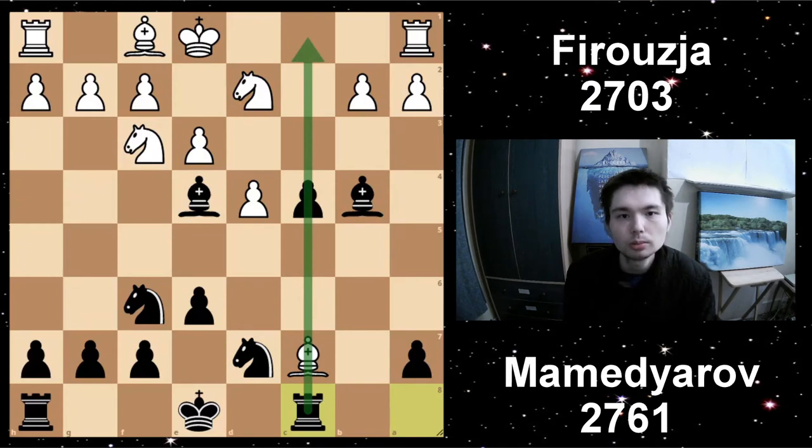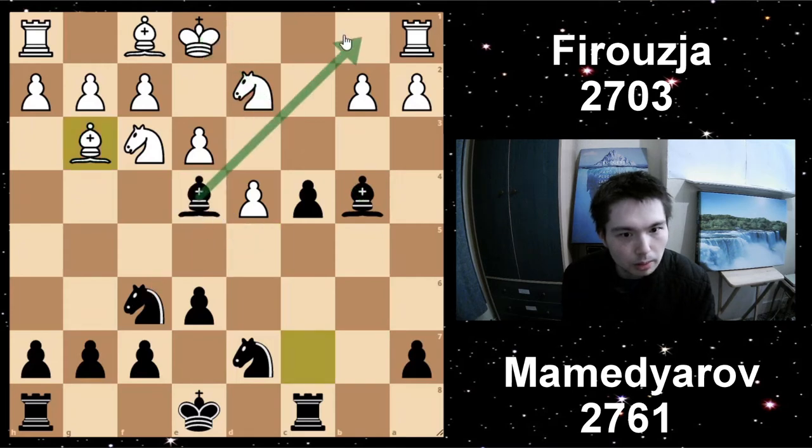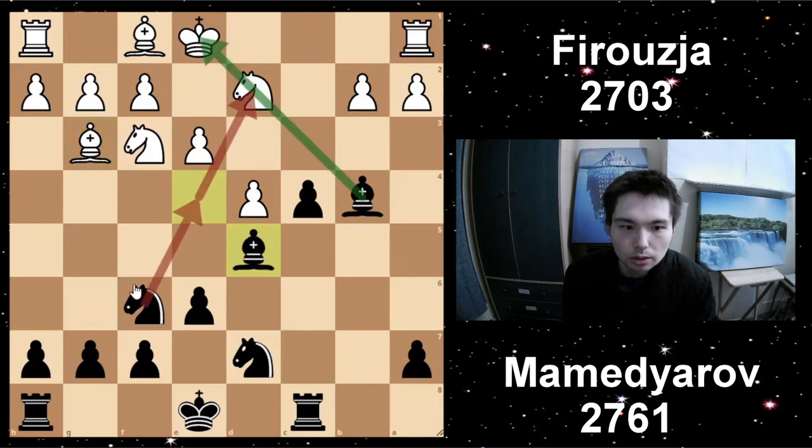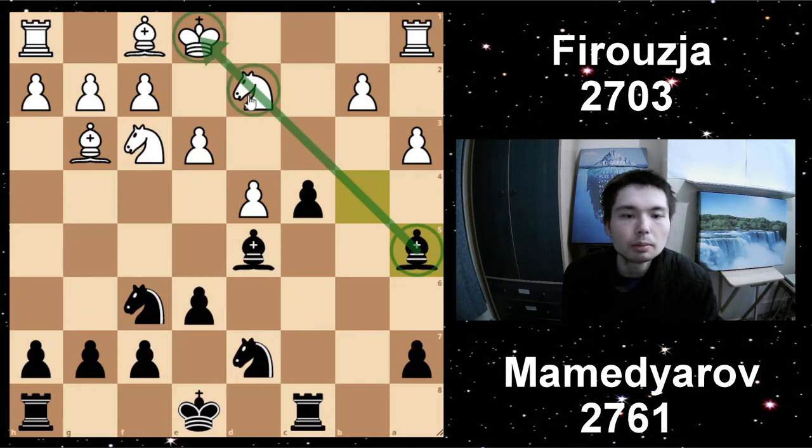Even though Black has a pawn down, he's going to get a lot of time because he's going to attack this bishop. Bishop back to G3. Bishop D5 — a great retreating move, because even though this bishop looks amazing, it's time to vacate the square so then Black can put his knight on E4, putting pressure. A3, kick the bishop away, bishop back — keep the pressure, keep the pin, keep the pressure.